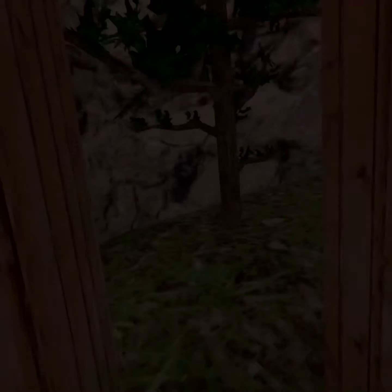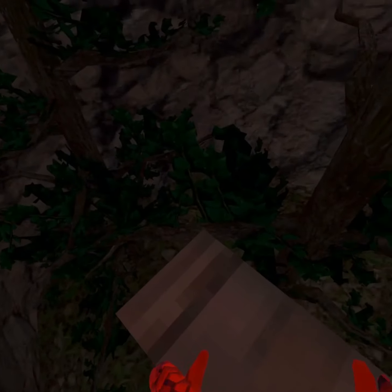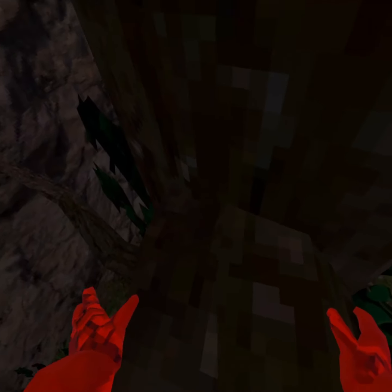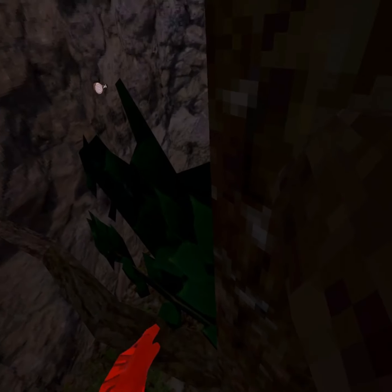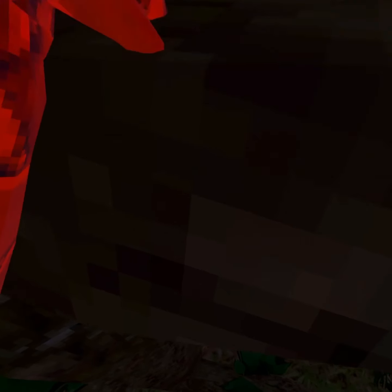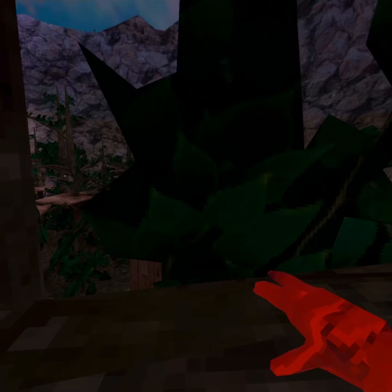So you need to do whatever you do to get up here, then just launch yourself up. I reckon a good colour code would be brown, and you hide here. Be careful because people might be able to see your bottom, so cover up here behind these leaves.